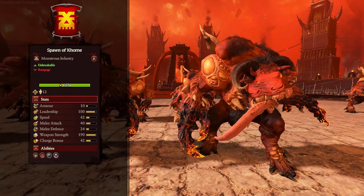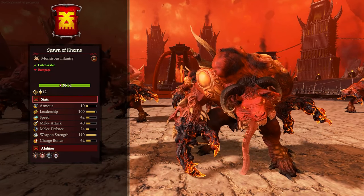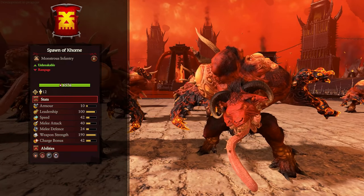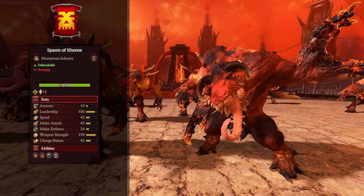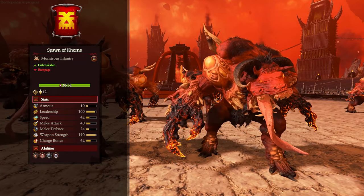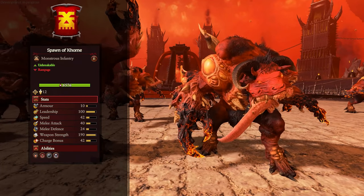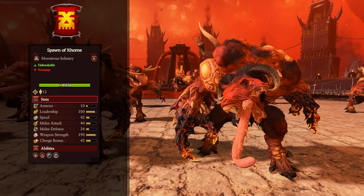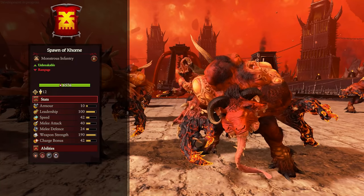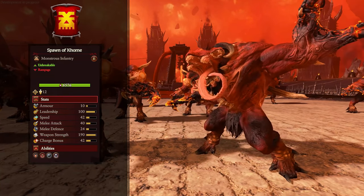And then to another Warhammer 2 classic, the Chaos Spawn — or Spawn of Khorne as they're called in this. Pretty much the usual Chaos Spawn you know and love. They most notably have big weapon strength, great for smashing unarmored infantry. They're unbreakable, so they'll hold a line pretty well, but they don't have much in the way of defenses with only 10 armor and 24 melee defense. They'll go into Rampage, but they do cause fear. They're a nice cheap damage dealer against unarmored infantry, though against tougher stuff they'll take damage very quickly.